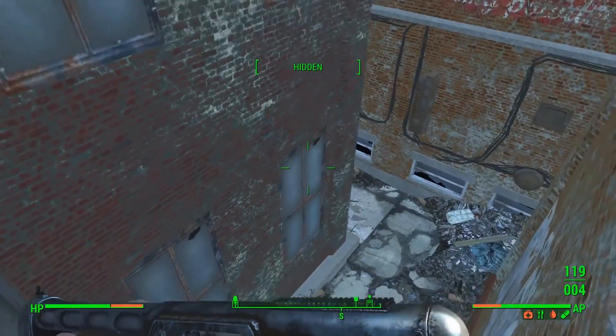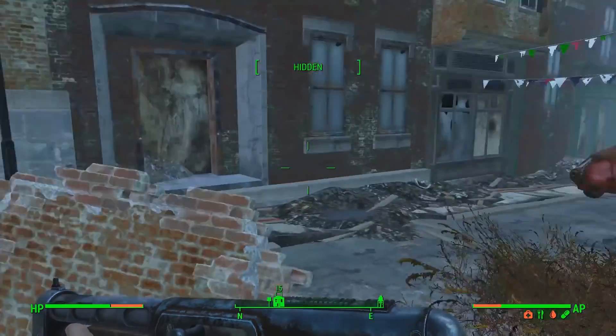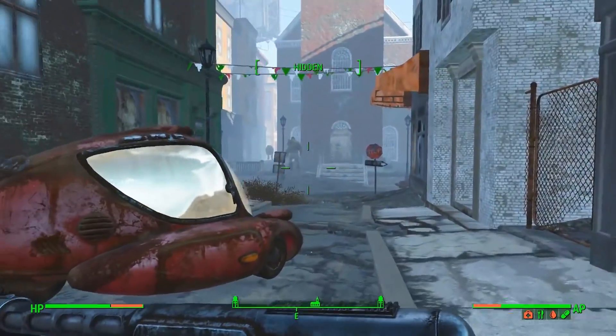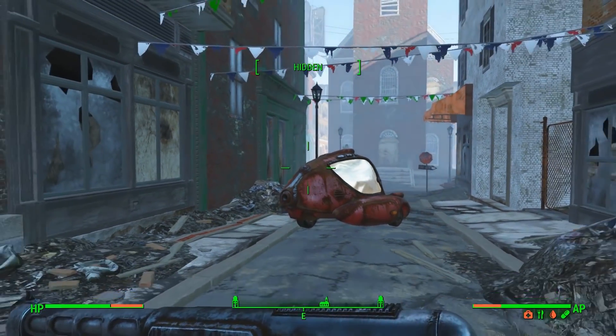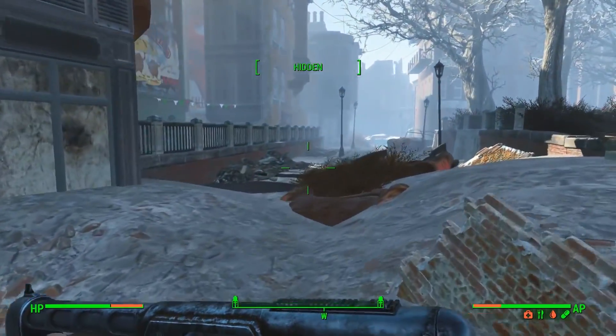Now we're back out in the wasteland. That was Pikmin Gallery — there was somebody named Pikmin in there. Might have been able to save him if we were a little more tactful. There's a super mutant and a wild dog over here — let's not deal with that. We're going to try and make our way to Goodneighbor, hopefully without dying.